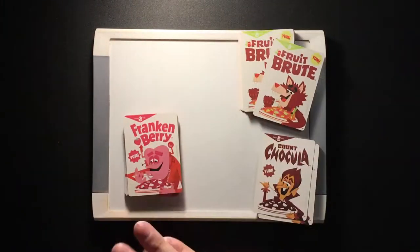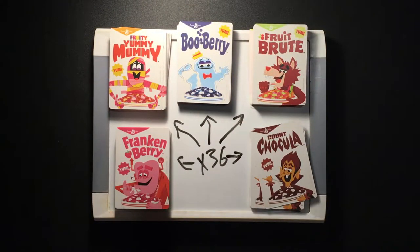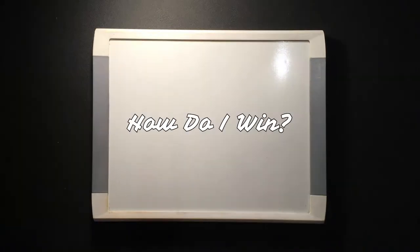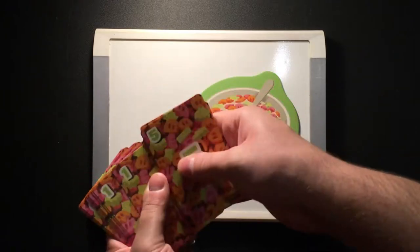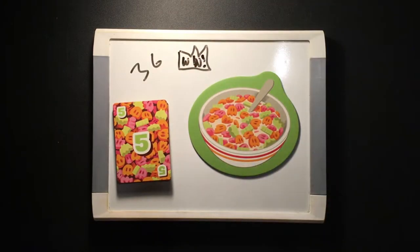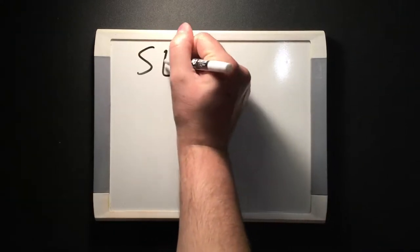Being a card game, you get 180 cards — 36 for each monster. Finally, you get 15 milk tokens, because the only true monsters are the people that eat their cereal dry. Whoever eats the most cereal by playing the most cards over three hands shall be the victorious villain — otherwise known as the winner.